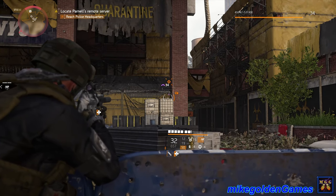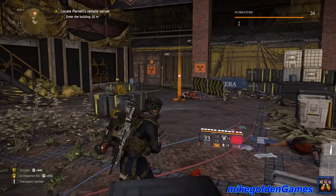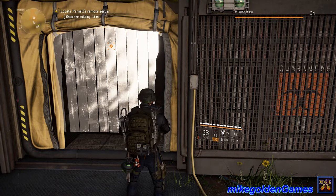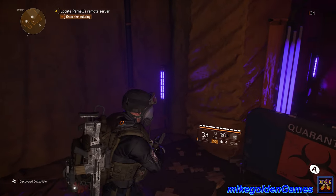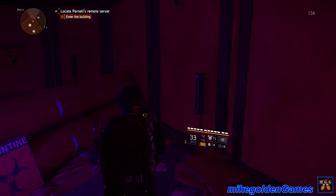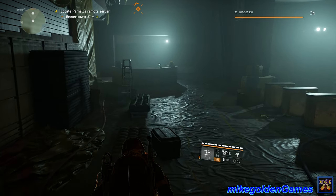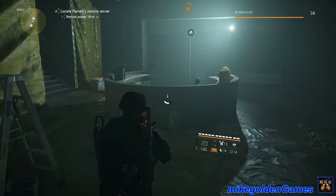Perimeter taken care of — time to find a way into the building. Looks like there's a door right here, looks like we're gonna have to hack it. Open gate — that was easy. Moving inside. This is what I'm thinking I should buy for my house — some of these UV lights. I mean, that might not be a bad idea with what's going on in this day and age. Let's get through here. We're not going to be able to do anything until we have power in the building. Let's grab some ammo and reload the marksman rifle.